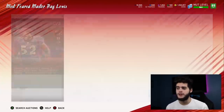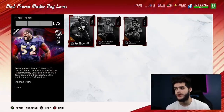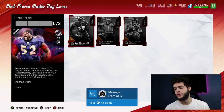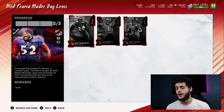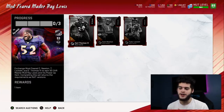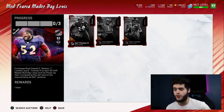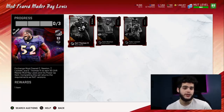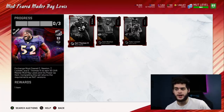For about 120,000 coins — which is nothing — you get a free 92 Earl Thomas, a free 92 Cam Newton, and a free 92 Tyler Lockett. Tell me what other set in the game gets you three 92 overalls for that price. A 92 overall player right now goes for about 250-300k naturally, so getting three of these cards would normally cost you close to 900k to a million coins.